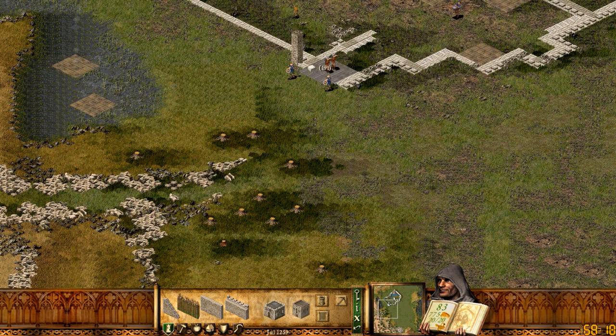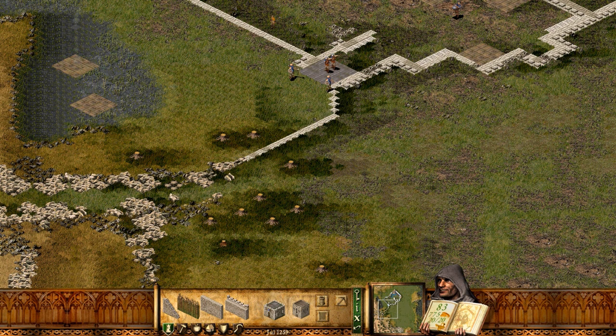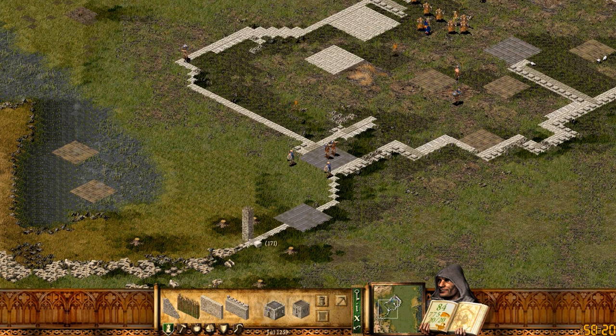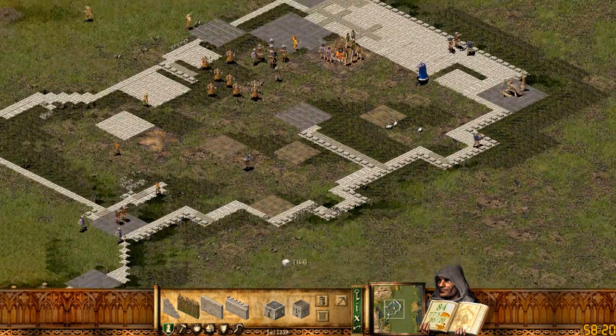Now, this wall will go out to here. Go ahead and put a gatehouse in here. The idea in general is I want my guys to be able to get through if I need to, but I want to impede his movement. Not that they are probably going to come much down this way, but it's good to reinforce.